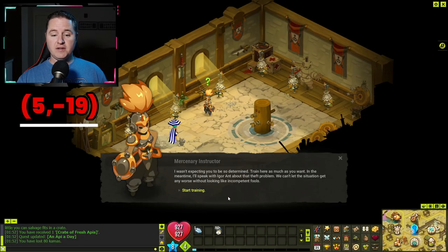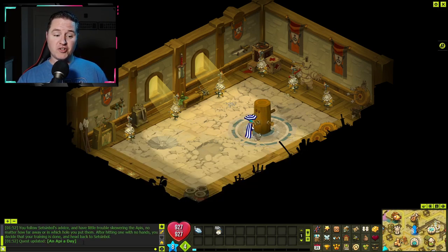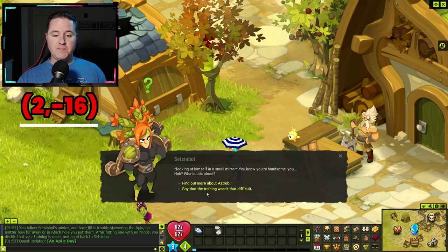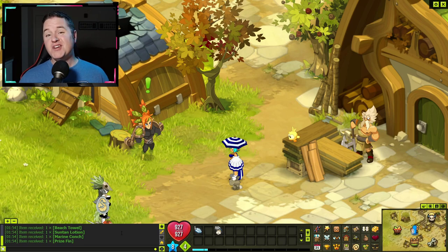Here you're going to hand over the crate and start training. To train, click the center log. Once you click the log, your training is done and you go back down to talk to Set Symbol where it all started. Talk to him and say that your training wasn't that difficult. And there you go — you have finished the Craw-specific class council quest.